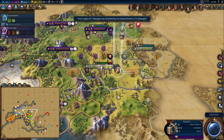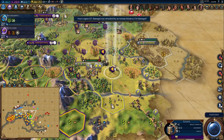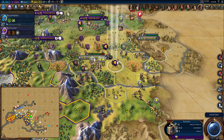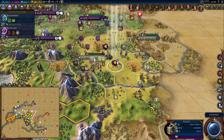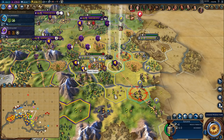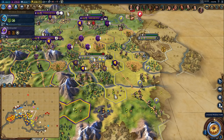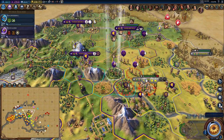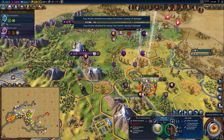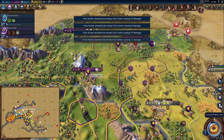He actually survived with three health. Let's see how I get him out of here. I can't run this way because he'll hit me. If I go to this hill, that'll be too much movement for this guy to get me. I'll swap these two guys next turn, spend one turn healing, and shoot the crap out of this city this turn to get some experience.